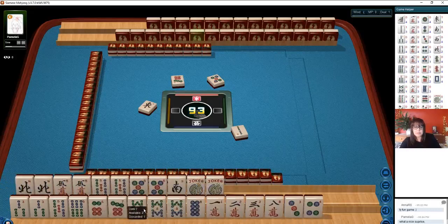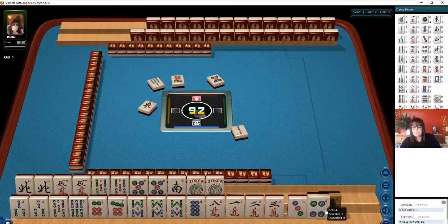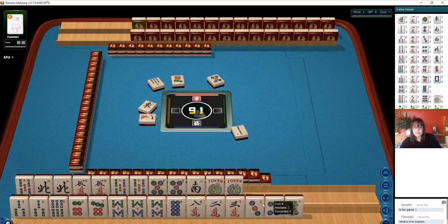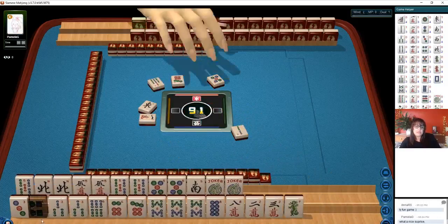Maybe we could play a quint down here. 6, 7, 8, 8 — we have the 8s. There's a dragon. Let's let the 1 go — 1 character. Let's just hold this 5 for a minute because we could maybe do 3, 4, 5 quint. North win.